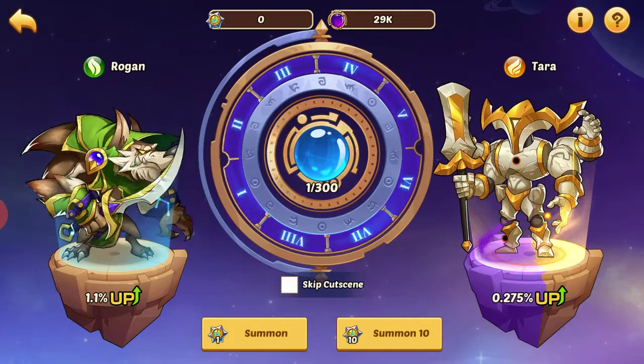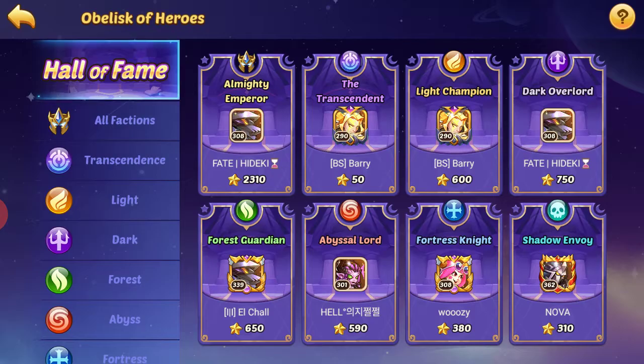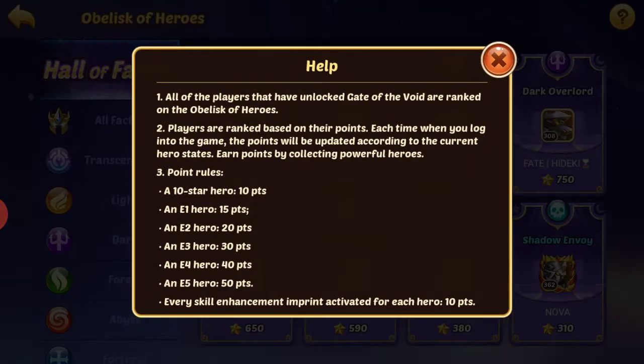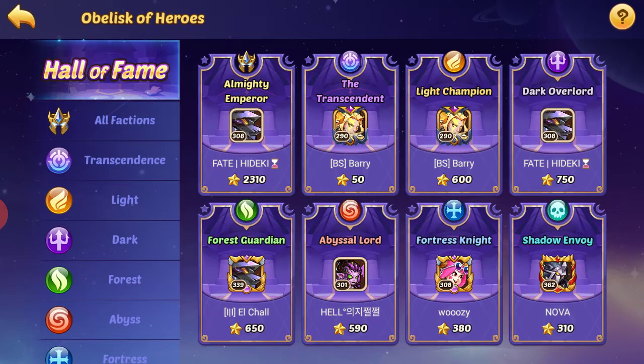Then we have the Obelisk of Heroes up here. This is basically just a ranking based on your hero collection — for each 10-star hero you get 10 points, for each E1 hero you get 15 points, et cetera. You're ranked by the number of light heroes, dark heroes, and abyss heroes you have — it's just a ranking for the different factions.